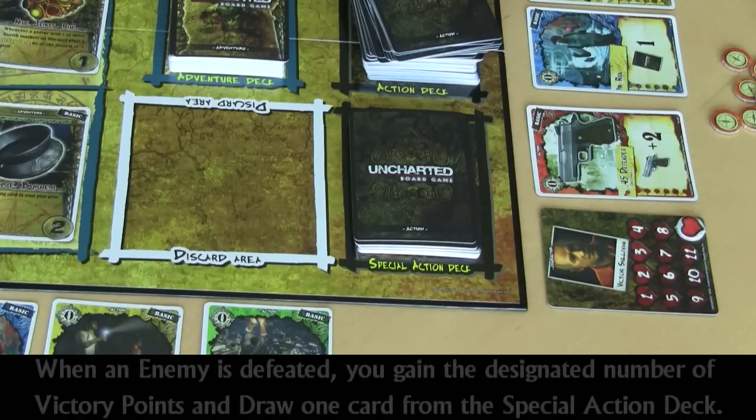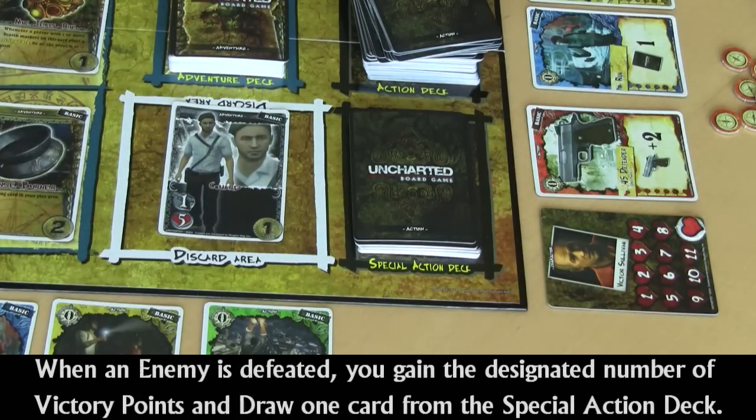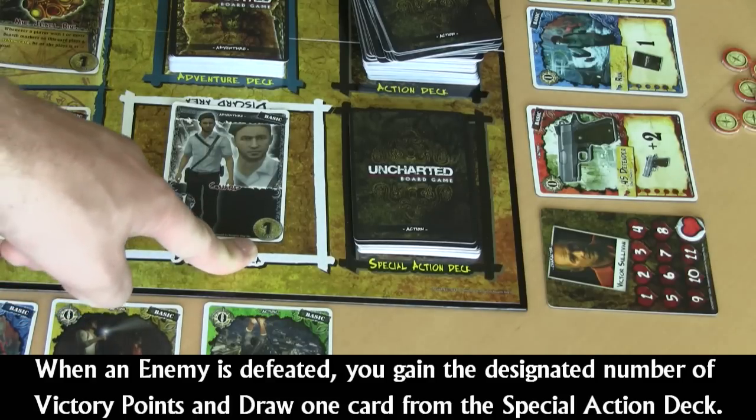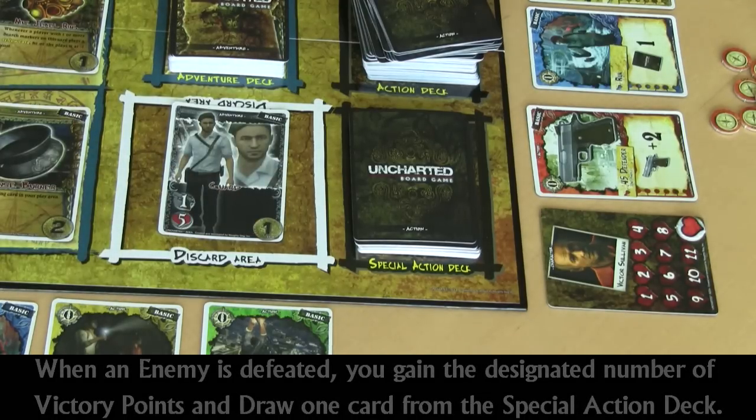When you defeat an enemy, you'll move it to the discard area and gain victory points equal to the number in the bottom right corner. That's how many spaces you'll move your victory point marker. Additionally, when you defeat an enemy, you'll get to draw one card from the special action deck.